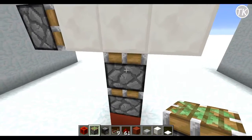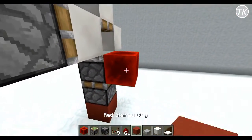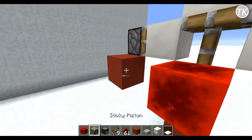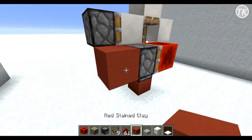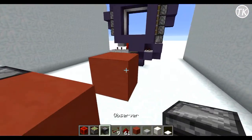Next to the top piston, place a redstone block and a couple more blocks out — two to be exact — then a sticky piston facing into that redstone block. The last thing to do right now is place the observer facing this block. Go a couple blocks over, break the middle block, and then place the observer block facing this way.